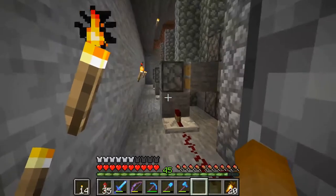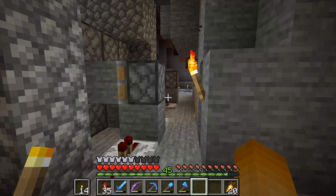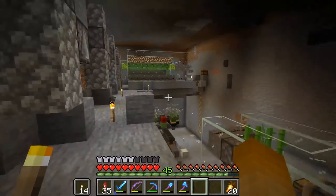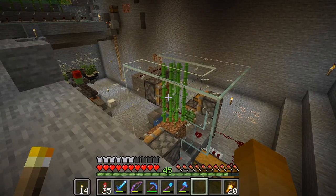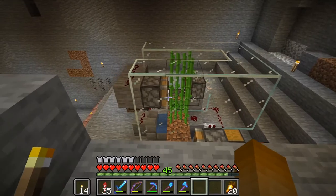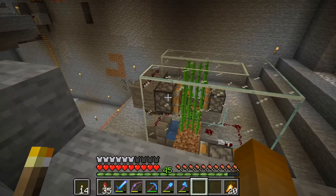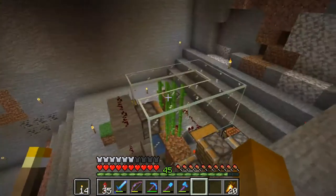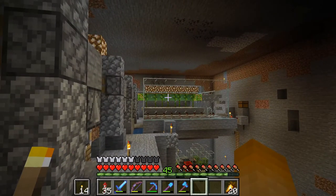One thing I want to do is have it in a way that it does not break down when the chunks are unloaded. This is a problem with these machines — they are running constantly, and if the chunk is unloaded at an inconvenient time in their cycle, they break. I think it's not that big an issue with the cactus and sugarcane ones, but basically this breaks every time.